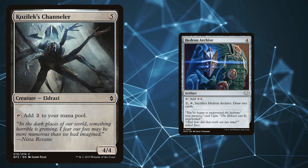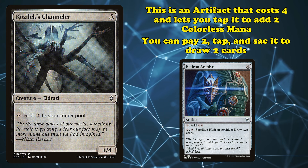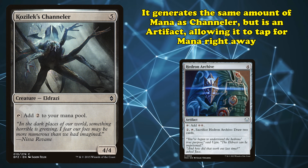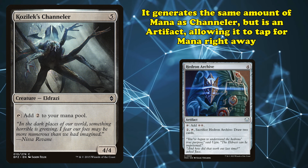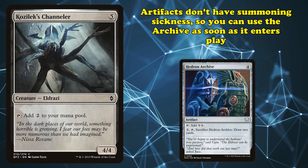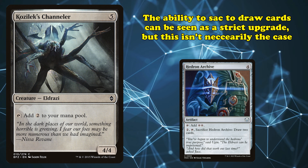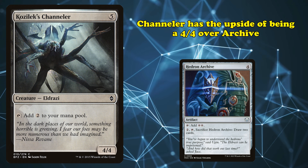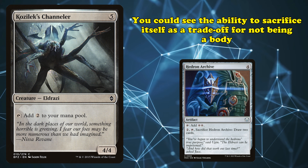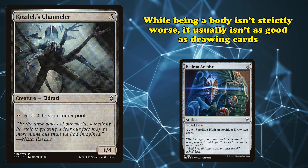The final nail in the coffin for Channeler is that Hedron Archive exists in the exact same Standard. This is a 4-mana artifact that can be tapped for 2 colorless, or lets you pay 2, tap it, and sacrifice it to draw 2 cards. Archive blows Channeler out of the water in basically every way — not only does it generate the same amount of mana for less, it's also a mana rock rather than a creature. Mana rocks being artifacts means they can be used the turn they come into play, so Archive sort of refunds 2 of the mana spent to cast it. Now, you may say the ability to sacrifice for cards is a strict upgrade over Channeler, but that's not necessarily the case.